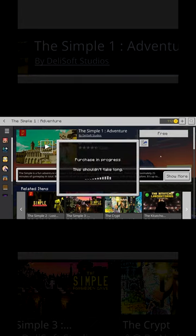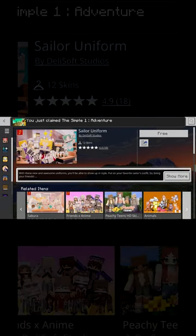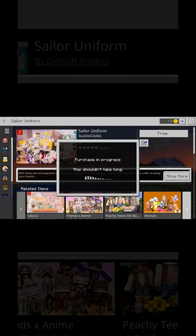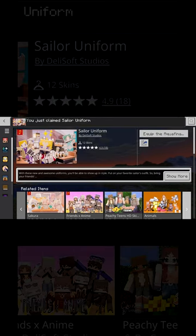Here they are. Simply click on free — it's one world. Go back, click on sailor uniform, 12 skins, click on free. You just profited with one world and 12 skins. Congratulations!